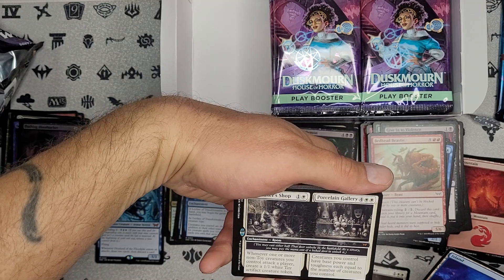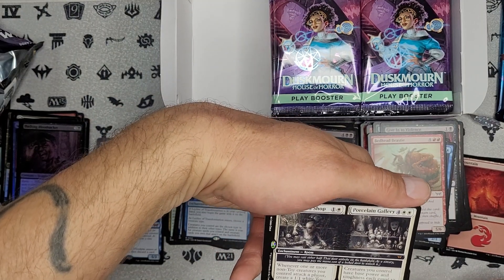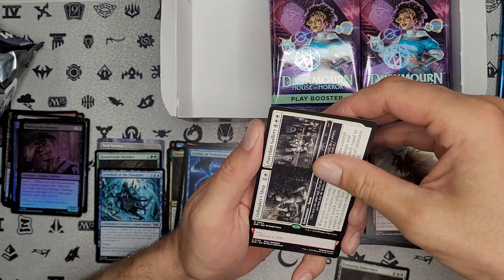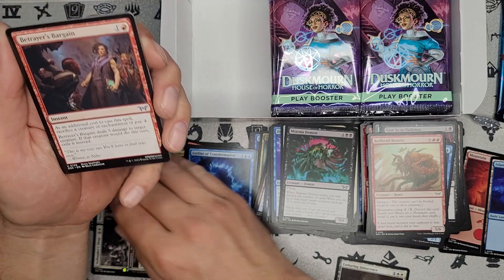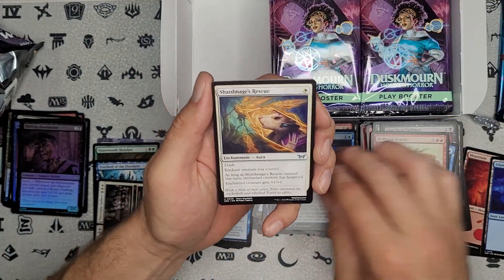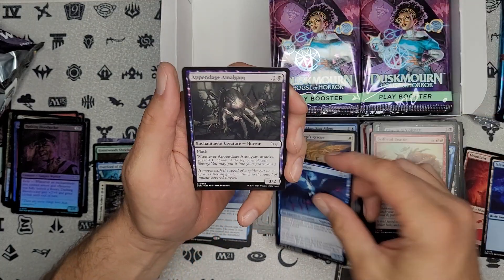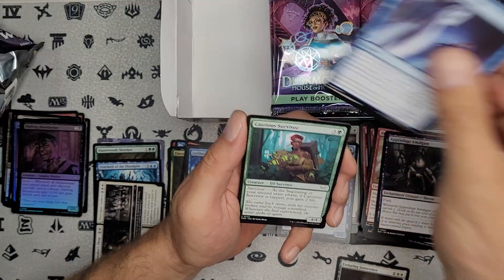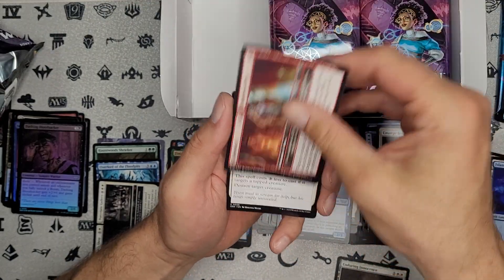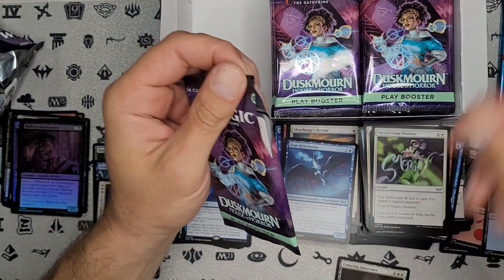Another mythic — it's a split card, we will take it. Looks like it makes tokens, which is always good. See if I can possibly use that in my token deck. Awesome. On to the uncommons. Not seeing a lot of the alternate borders in this set. I feel like some of the sets had a lot more. Alright, middle stack — let's go.